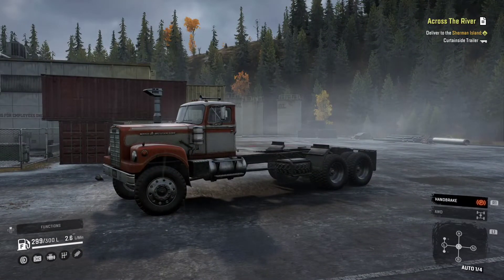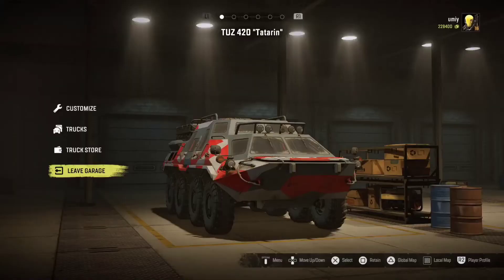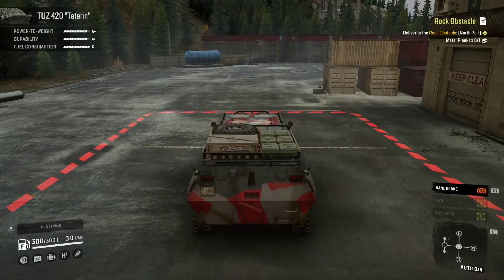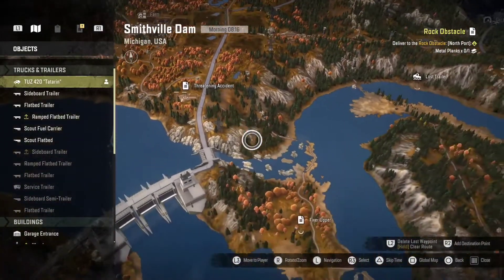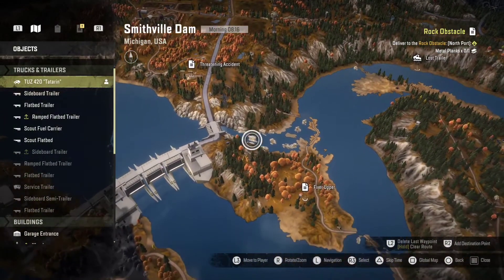It's a quite straightforward, easy collect and retrieve. You can't jump into it once you've found it, so bring a capable machine because you've got to winch it through some rough terrain. For this particular job I've gone for the Tatarin Scout vehicle.